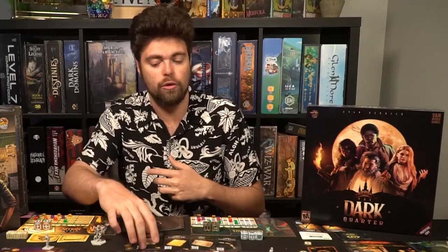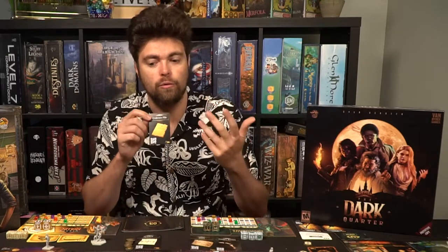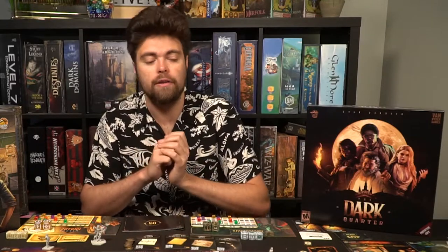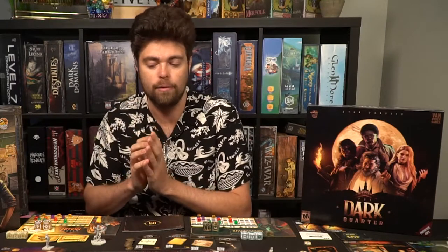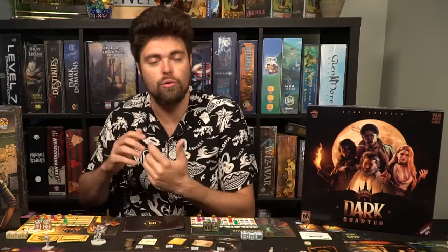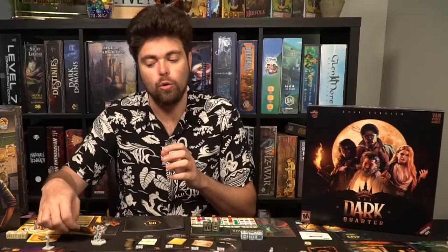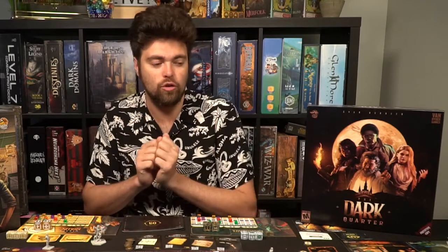There are also story cards you'll receive throughout the game. If it tells you to start with one — like an evidence file — you place it face up on the table within reach of all players. Then you'll set up all the remaining tokens and markers, and each player starts with one of these starting player abilities they keep throughout the game. Each player has their own unique cards to choose from; the ones marked with an S are the ones available for selection.